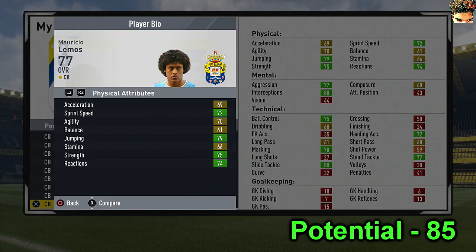After that we have Mauricio Llamas. This guy's got one of the best potentials in the game at 88. As you can see, 75 ball control and 68 short pass, and he plays for Las Palmas. He's got amazing defending stats - 80 slide tackling and he's only 20.